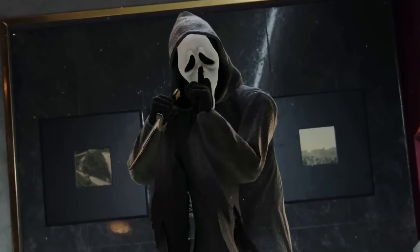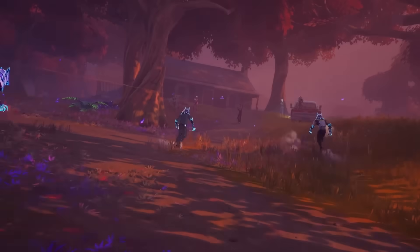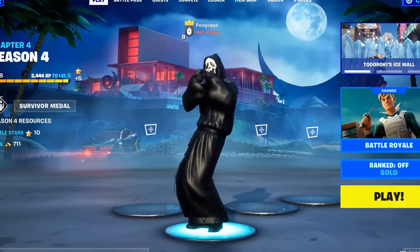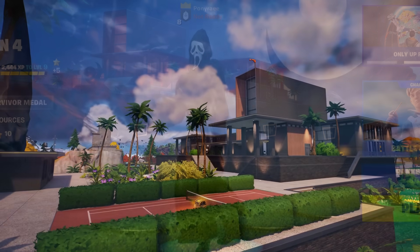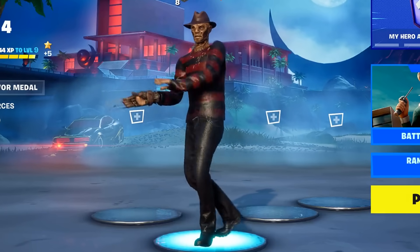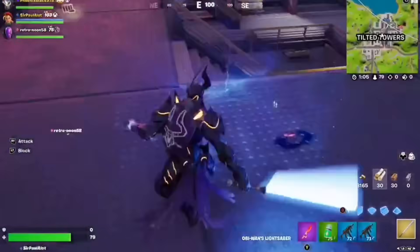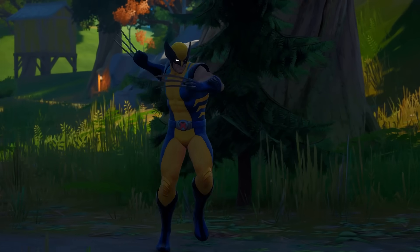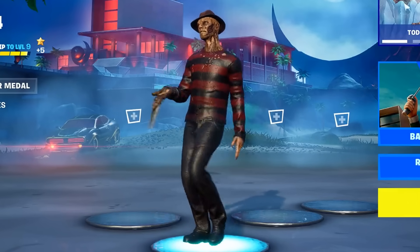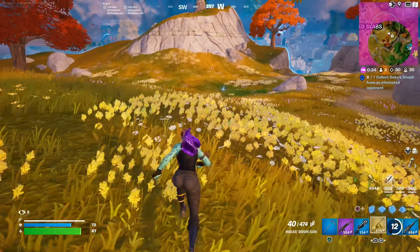Call of Duty is also getting an Ash Williams collab, which was previously in Fortnitemares 2022, showing these collaborations can cross between games. We should finally get a Ghost Face outfit, which is personally one of the most beloved horror characters. There may also be other characters added, such as Freddy Krueger, who was originally supposed to be a boss back in Chapter 3 Season 2 with abilities similar to the Huntmaster Saber skin and the Wolverine boss from Chapter 2 Season 4. Fortnite is currently lacking in horror movie collabs, so this is exciting.